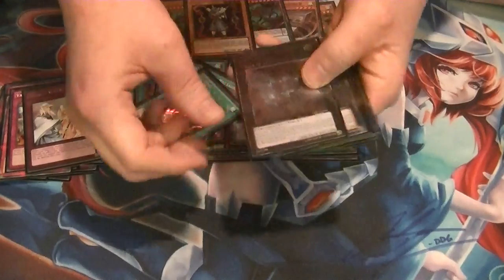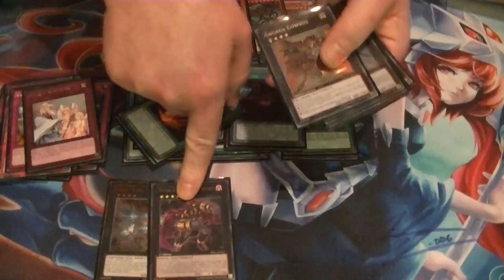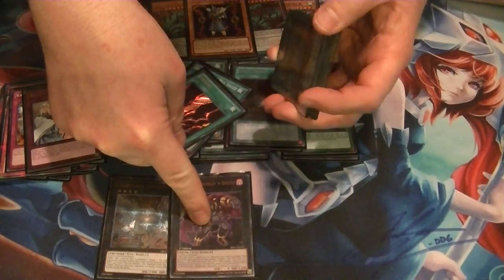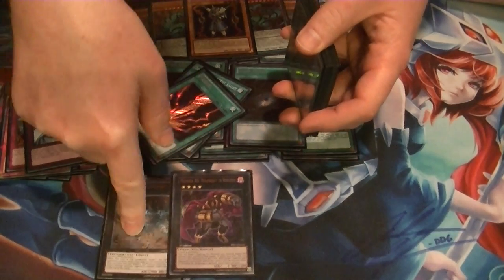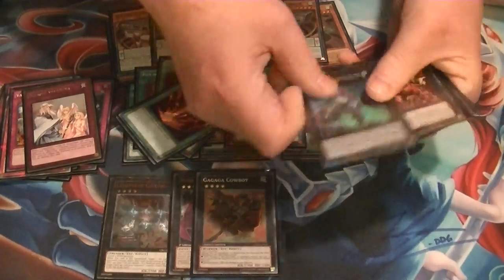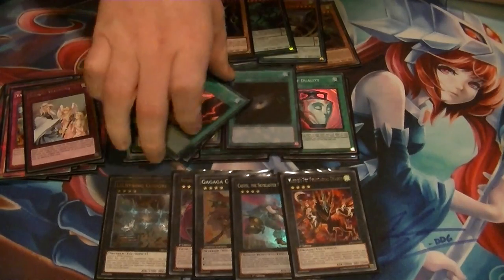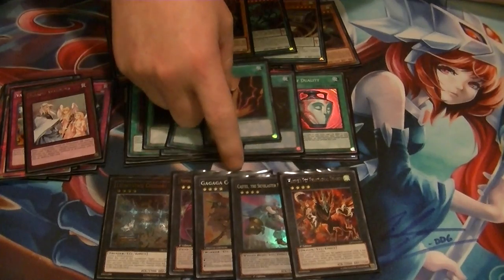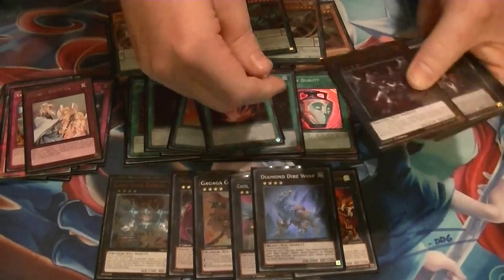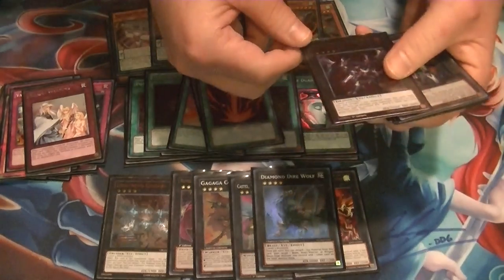Now for the extra deck. 1 Chidori. 1 Number 80 — this was funny: I'd already had Chidori on the field, so the next turn I made Number 80, banished two cards, attached it to Chidori, and had a 3,100 attack Lightning Chidori. 1 Cowboy. 1 Castel. 1 Harpy's Pet Phantasmal Dragon — awesome card here; it's not hard to pull up three monsters on the field, and that's three straight turns of 2,000 attack. 1 Direwolf — because these are Beast Warriors, so you're good to go.